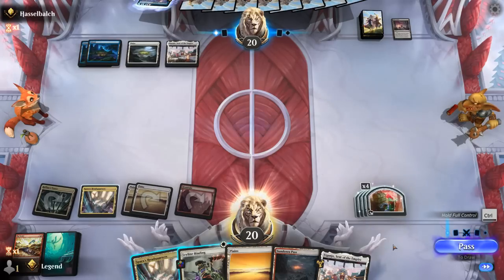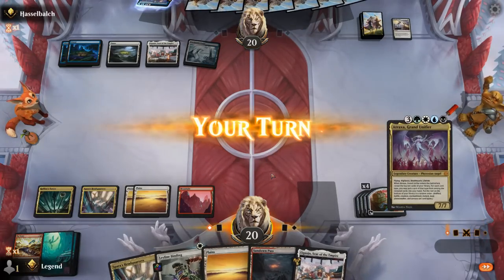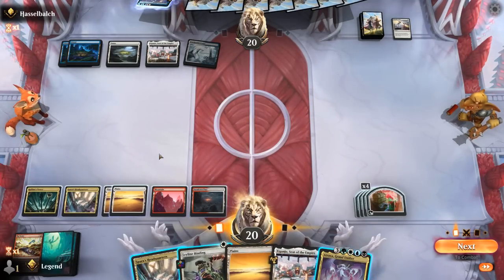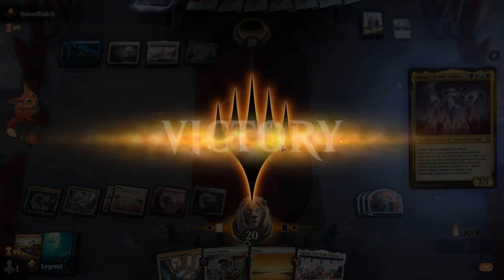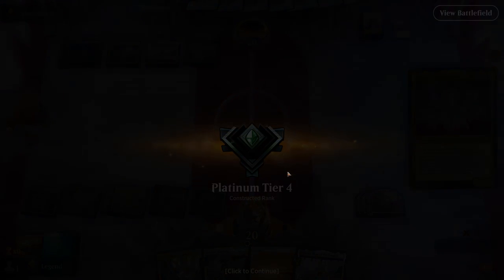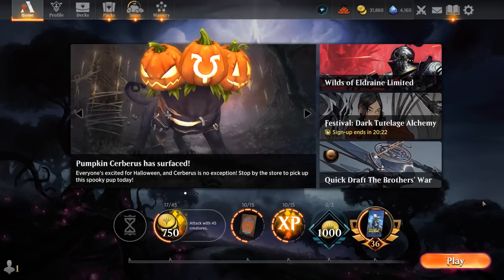Not the best set of draws, but at least we can still cycle Headquarters. Now we could hard-cast Atraxa — unlikely to resolve, admittedly, but I don't have any amazing alternatives and we at least force the issue. And that resolved! So our opponent must have kept a handful of cheap interaction for the Red Aggro decks, not prepared to counter Atraxa. Sweet. So yeah, we got to see our reanimator deck in action here, and of course Atraxa got to steal the show. But we also got to see the power of our Vaults enabling those turn four explosive turns, especially combined with One with the Multiverse. So overall pretty fun deck.